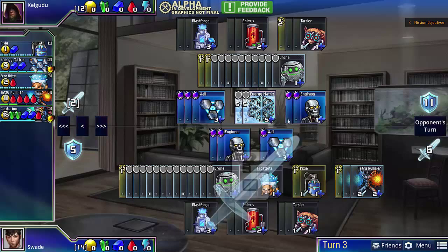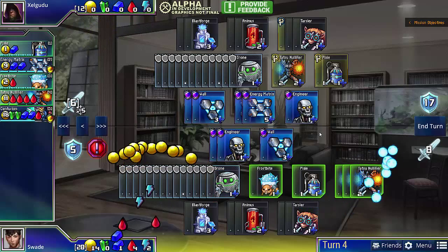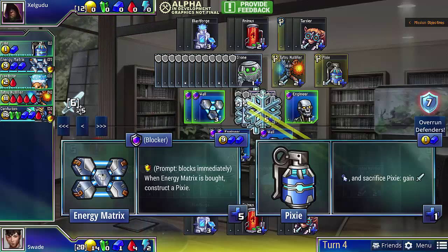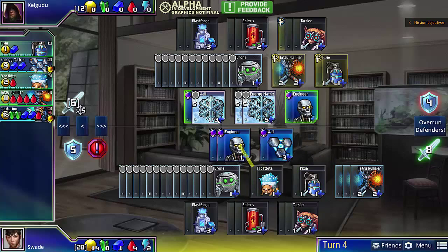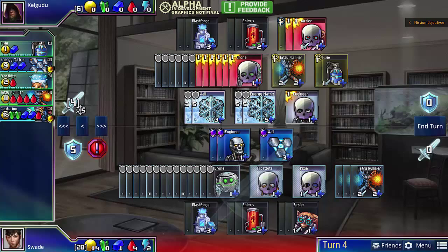It just forces your opponent to defend every single turn for a rather large amount. And here we actually get to breach once again by using our Frostbites. And I can even sacrifice the Pixie to do 8 damage. We just kill his 2 Tarsiers and then a large number of his Drones.